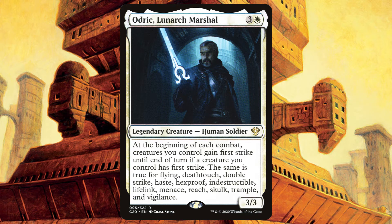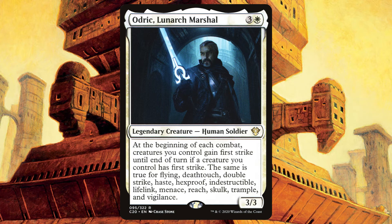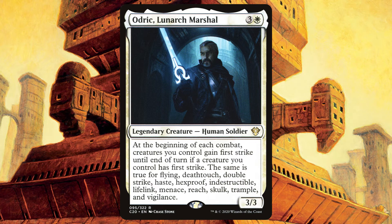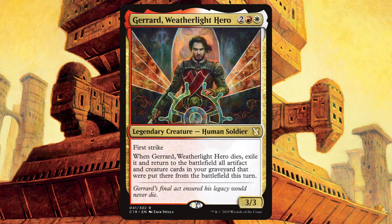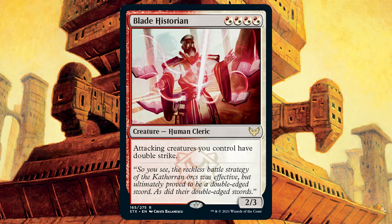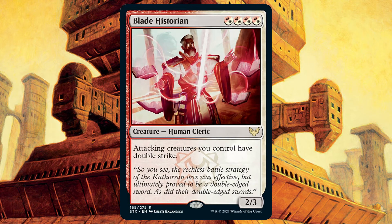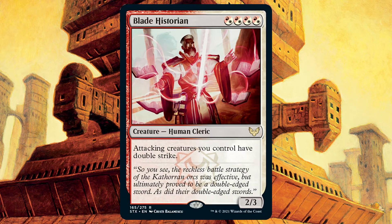All of the various keyword abilities on our creatures really come into play with Odric's other form, Lunarch Marshal. This Odric basically says that at the beginning of each combat, if you have a creature with first strike, all of your creatures get first strike. The same is true for Flying, Deathtouch, Double Strike, Haste, Hexproof, Indestructible, Lifelink, Menace, Reach, Skulk, Trample, and Vigilance. Gerrard, Weatherlight Hero is board wipe protection — a 3-3 with first strike. Whenever it dies, you can exile it, then return to the battlefield all creatures and artifacts put into your graveyard from the battlefield this turn. A new addition from Strixhaven, Blade Historian is a human with attacking creatures you control have double strike. Importantly, Blade Historian doesn't have a triggered ability — it just says that if your creatures are attacking they have double strike, which means anything you put into play with Winota will have double strike. And finally, the human powerhouse, Angrath's Marauders — whenever a source you control deals damage, it deals double that damage. Wins really come out of nowhere when you can slam this one down.